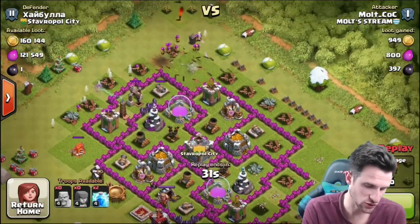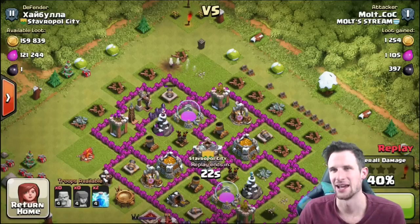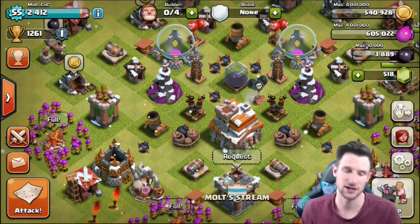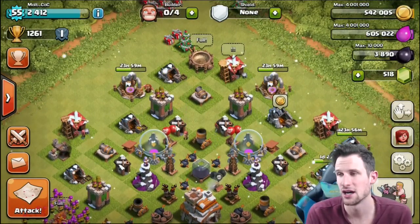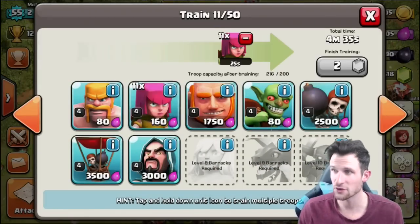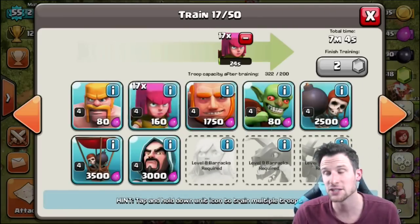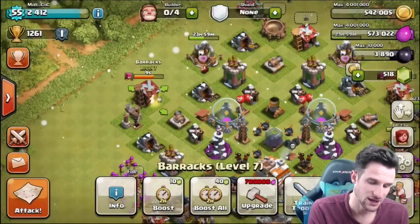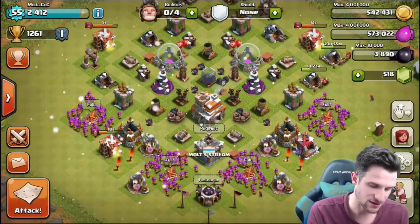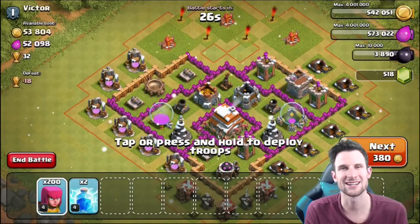I deployed a couple more troops to try and take out more loot — there's still one dark elixir drill I wasn't able to get, but that's okay. I'm not trying to get gold or elixir right now since I have enough to upgrade my mines and pumps as needed. I'm mainly training archers because on dead bases I can often find dark elixir drills behind just one layer of walls and snag it all. I've got 200 archers ready — going on the attack now.